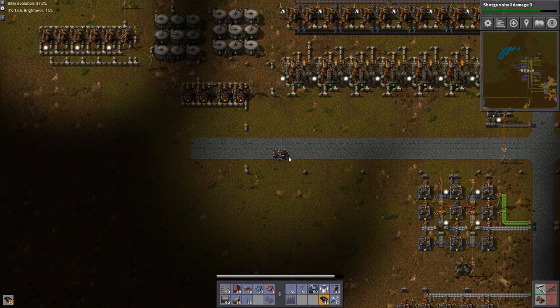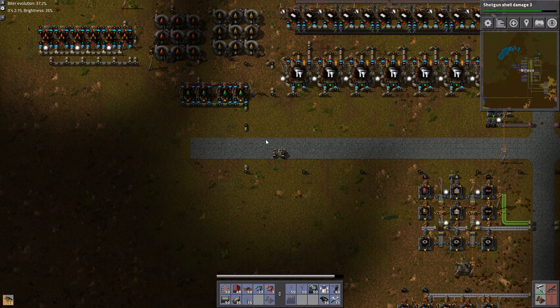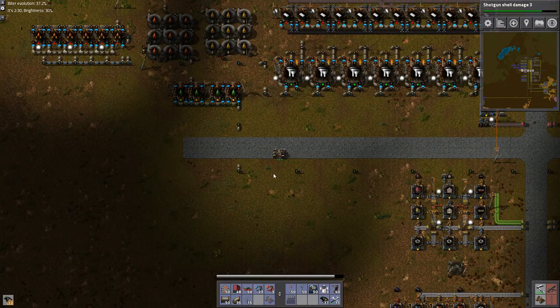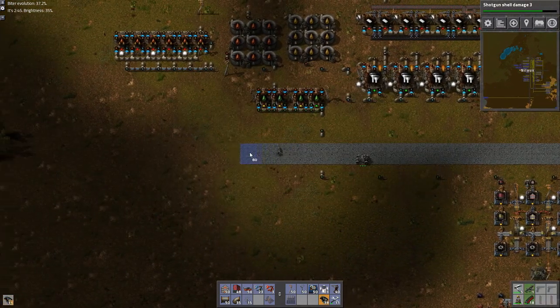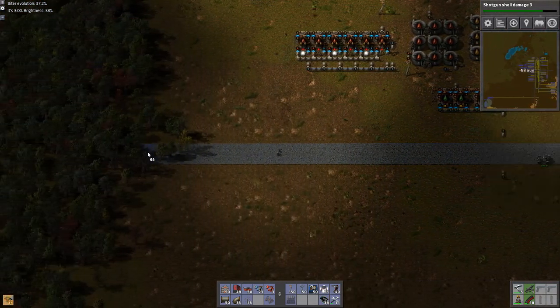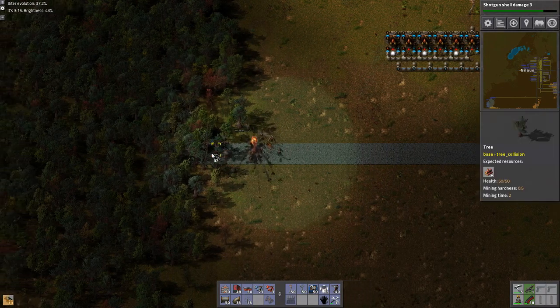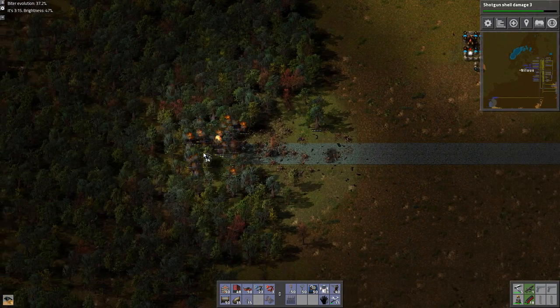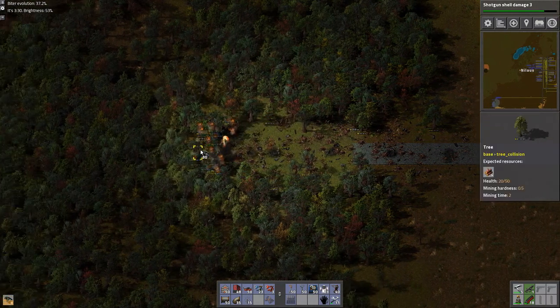Hello and welcome, my name is Nilous and this is episode 21 of our let's play campaign of Factorio, where we are playing mainly vanilla with only some quality of life mods but no gameplay mods at this point, maybe some for the end game. What we need to do this time around is actually start working on the mega base, but that's going to be a huge amount of work. I am honestly a bit afraid of starting it, just afraid of doing something wrong.